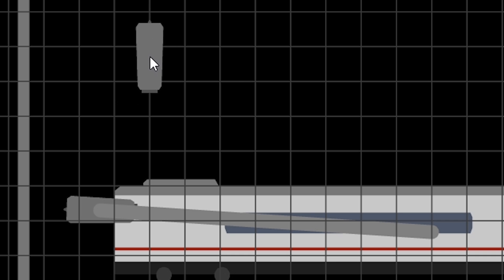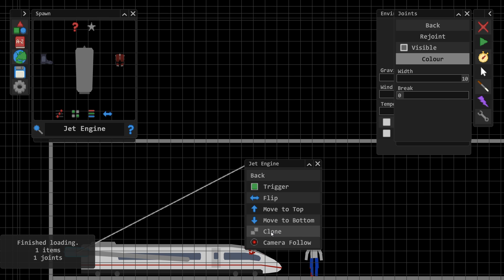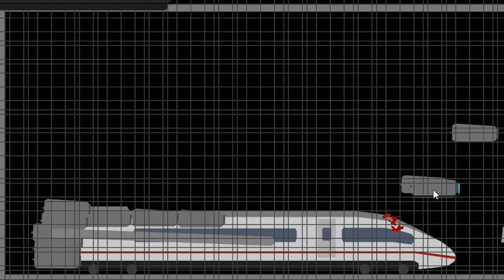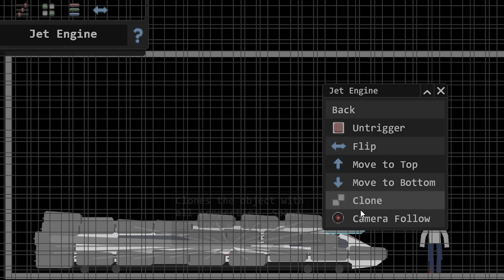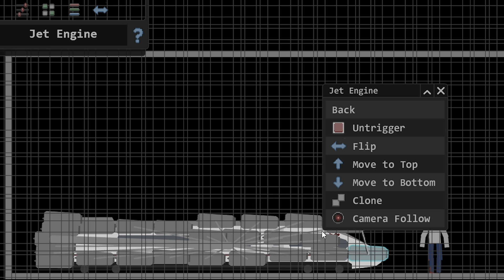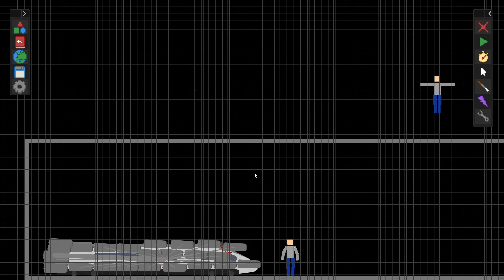I'm just gonna give it like 30 of these — just go ahead and clone that like 400 times. I'm just gonna fill up this whole train with engines. Weld everything to the train. In retrospect, I probably should have cloned this with the trigger already on. So if my calculations are correct, when I unpause this, this gigantic rocket-powered train of penetrative death should completely destroy our guy over here.